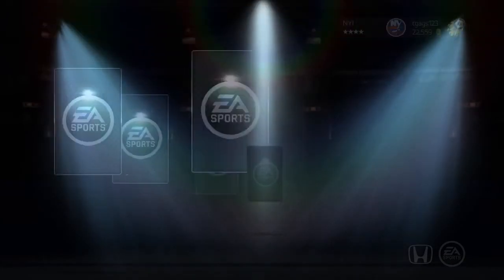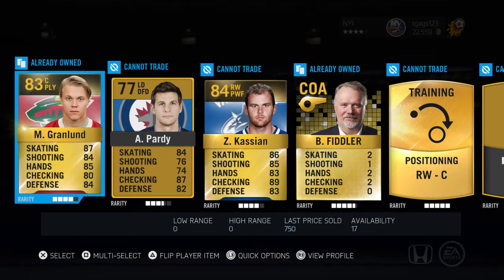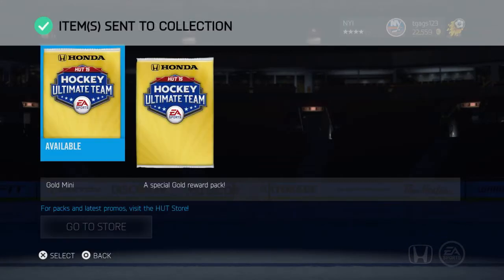We're going on to the third pack. Come on EA. I already have Grandlin — I've pulled like 3 free Grandlins. Cassian, eh. More coaches. I get like at least 2 coaches a pack. Doesn't even matter what pack it is.